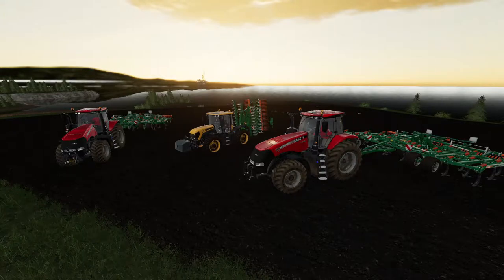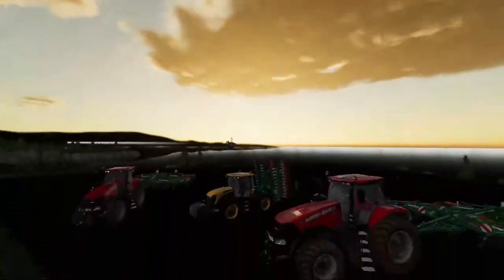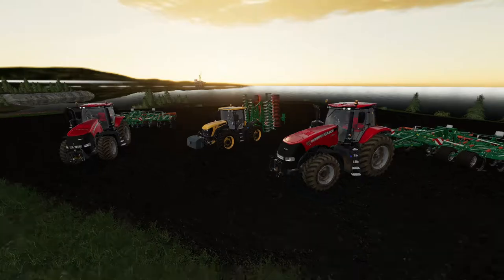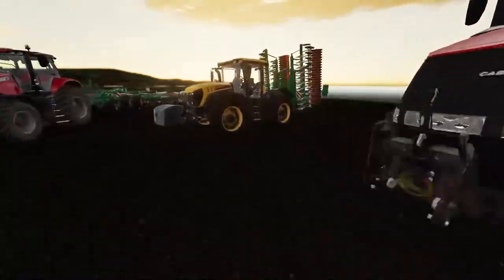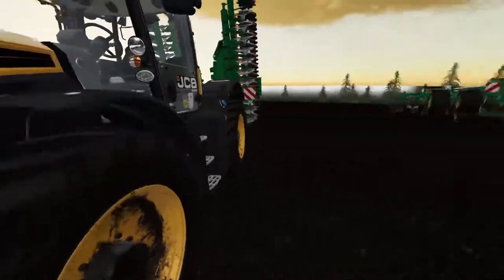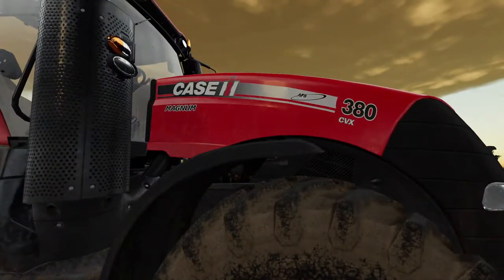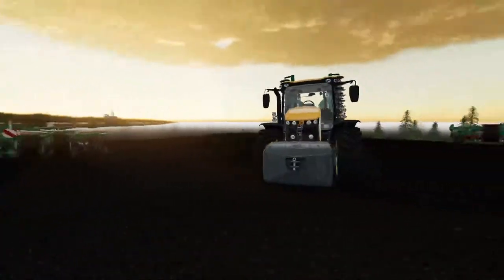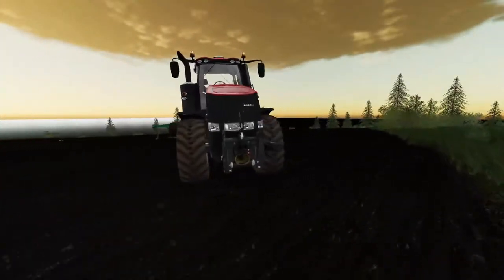Welcome back everybody to Farming Simulator 19 here on Spectacle Island. It's your host Mr. Blue aka Tommy Miller. Folks, today it's kind of cloudy, but what we see here - y'all see anything? I see some red. Yeah, we got a JCB fast track, we got a Case Magnum 380 CVX and a twin of it over here. These are not ours folks.